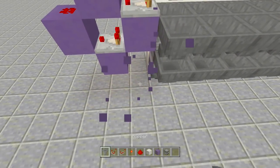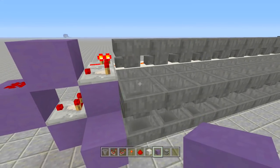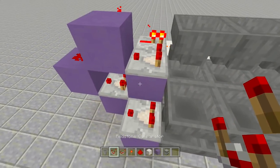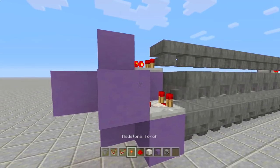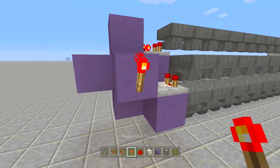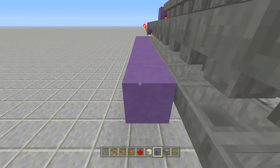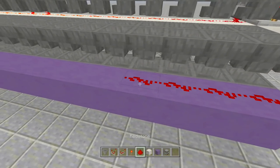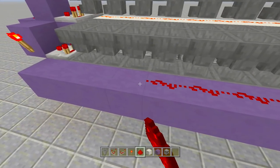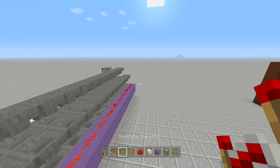Break this block here, place a block next to that hopper, place a comparator coming out of this one. Do the same as before - place a block in front, a redstone torch here, then a line of blocks going down next to all your hoppers. Place redstone next to all those hoppers, then place a repeater going this way. That's the fuel system completely done.